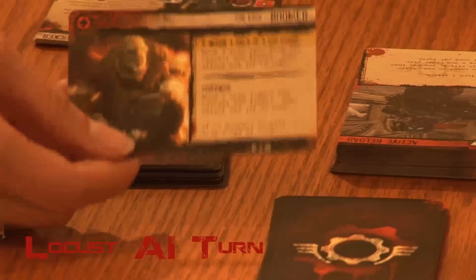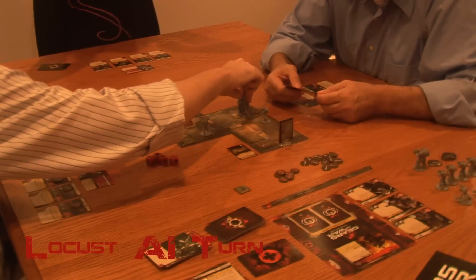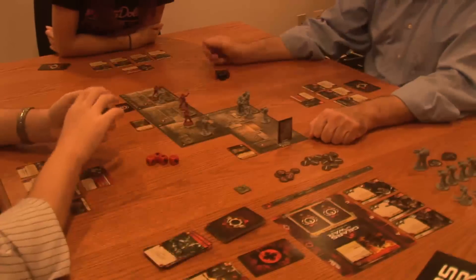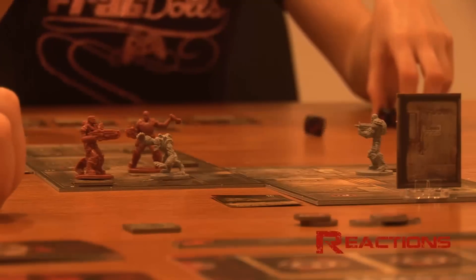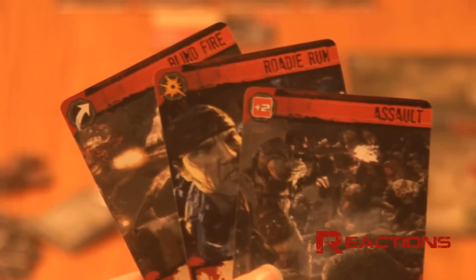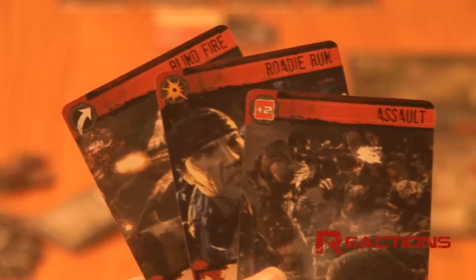But that now means that the Locust AI get to go. Draw a Locust card and carry out the action printed on the card. This usually consists of the Locust moving, attacking, or spawning on the board. During the Locust phase, you can again discard order cards to do a reaction, which is determined by the symbol on the card. There are three symbols that represent three different reactions: dodge, guard, and follow.